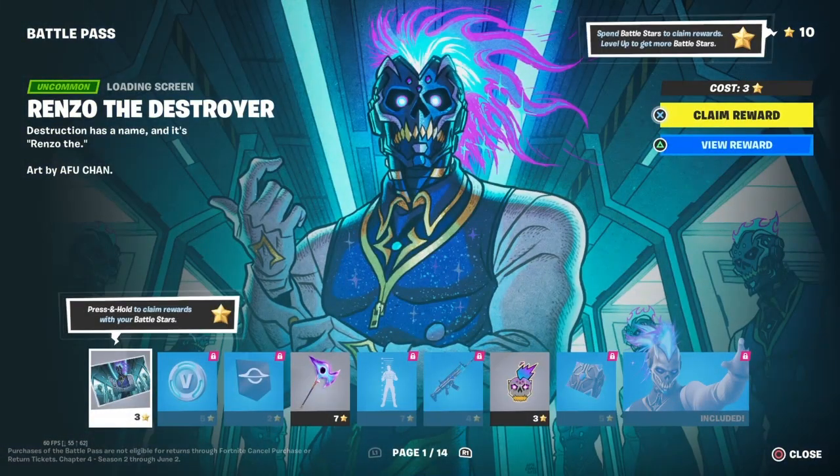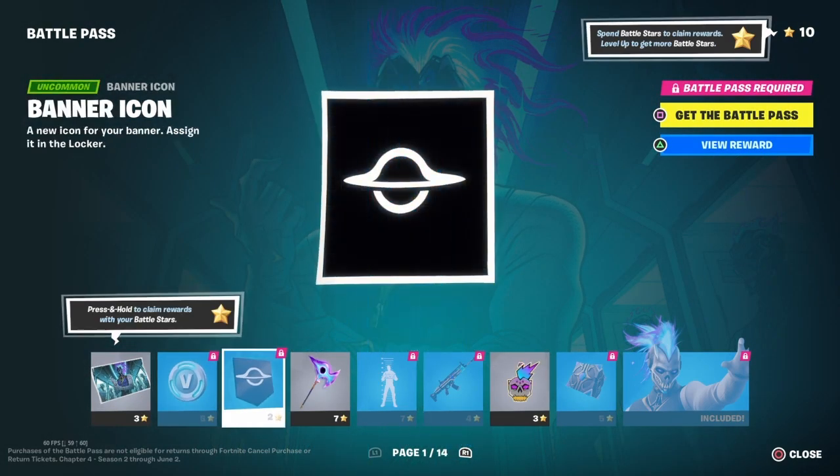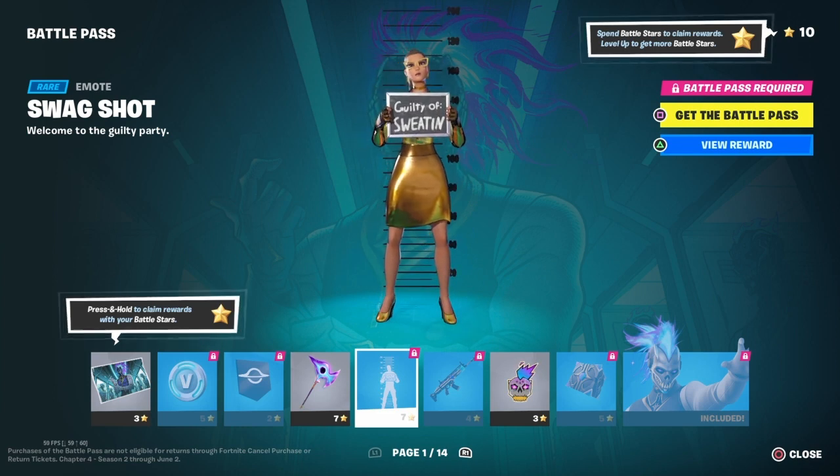So we've got a nice loading screen, some V-Bucks, a banner icon, we've got a nice pickaxe — oh, that looks slick. We've got an emote. Guilty of sweating.